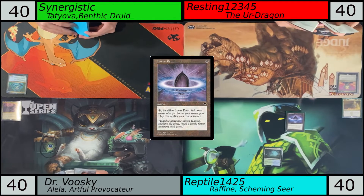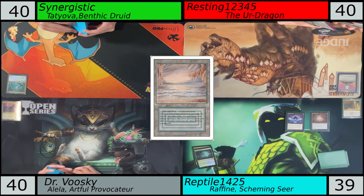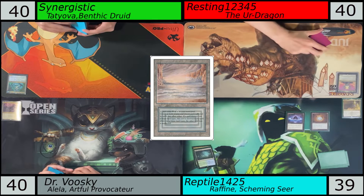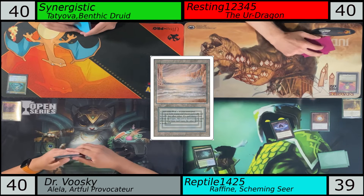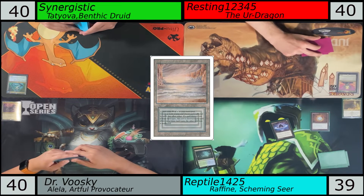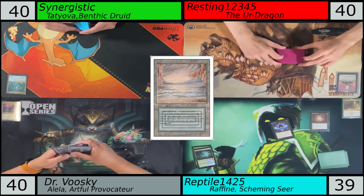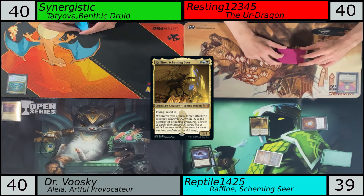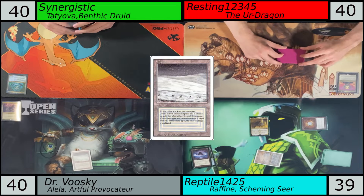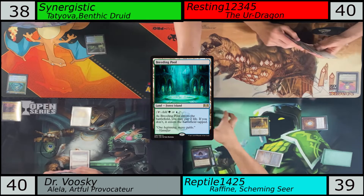Rafine — this build in particular — really isn't a Stax build. And one thing I made note of in our previous video on the deck tech was that it's really difficult to get Rafine out on turn one or turn two. And then immediately, that's what I do — just get her out. Yeah, it's a super fast Rafine. Usually you would want to play some other creatures, maybe if you have an Arcane Signet, that would be more valuable, but going first and just having the ability to do that, I thought why not just get my engine down immediately.